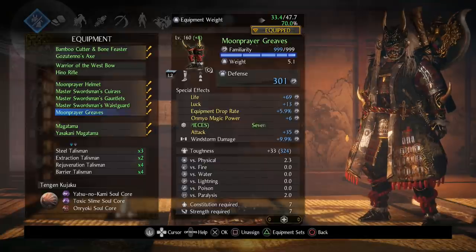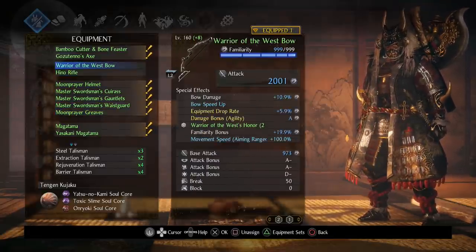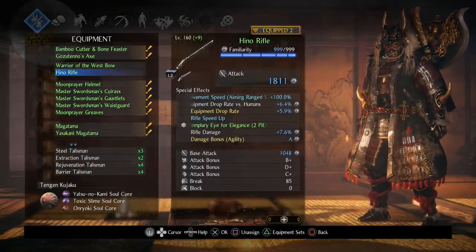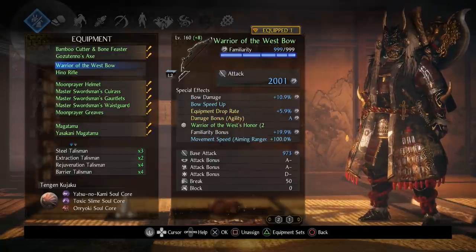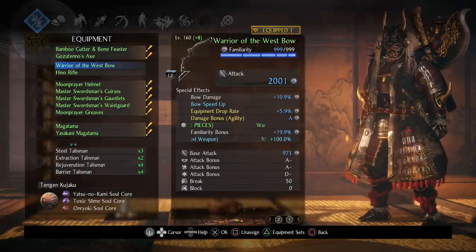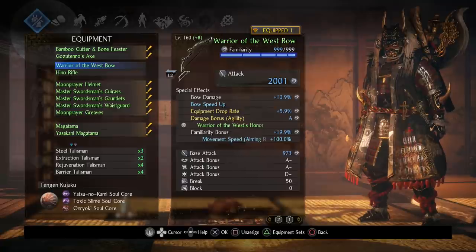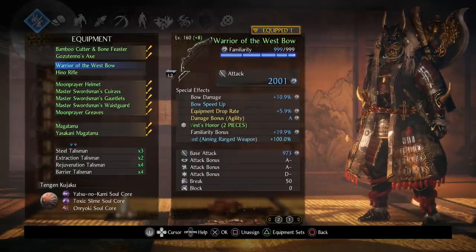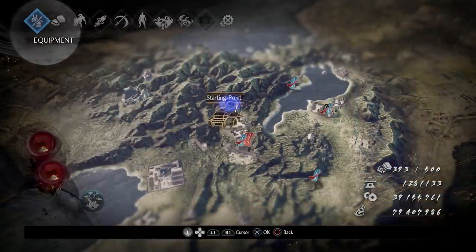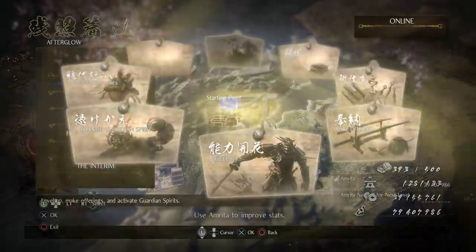I do actually use the bow and the rifle — same kind of deal, pretty similar stats. The main thing is the Damage Bonus Agility, which does add a little bit of damage. I have Familiarity Bonus on one so that if I ever need to max out familiarity I just equip it and get a little bonus, because maxing out familiarity can be very annoying especially if you're not using glue.